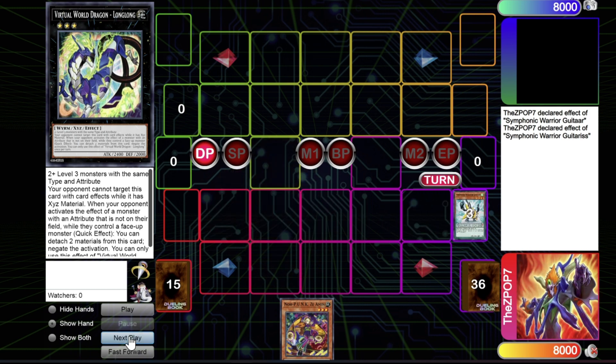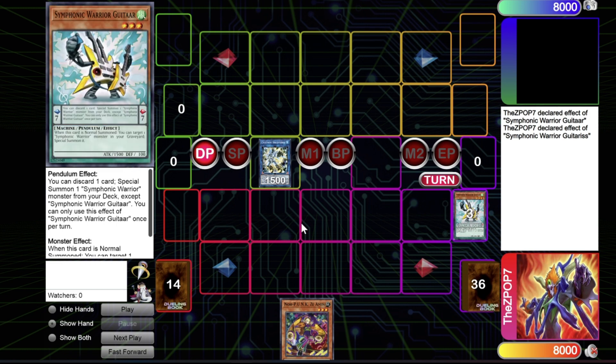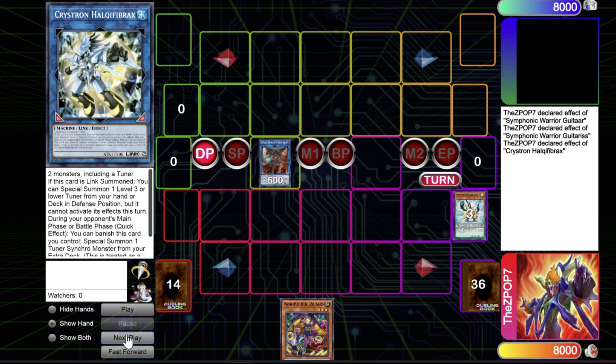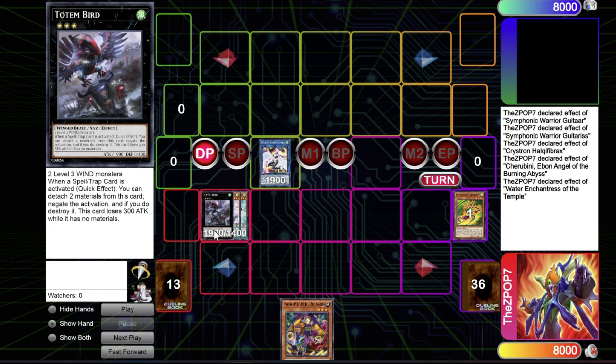A secondary option is getting rid of both to summon Cherubini or Halk/Fiberx from the extra deck. Cherubini is really insane — you can dump a Virtual World name or even the Brave package to get insane advantage before committing to any Virtual World plays. Another option is making Totem Bird or Harpy Conductor. Totem Bird requires two level three Winds, which is exactly what these Symphonics are, and it's a spell/trap negate.